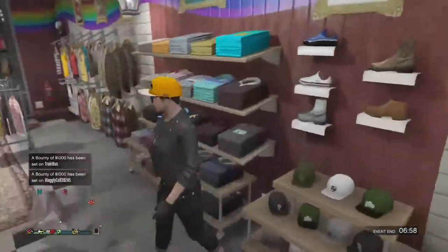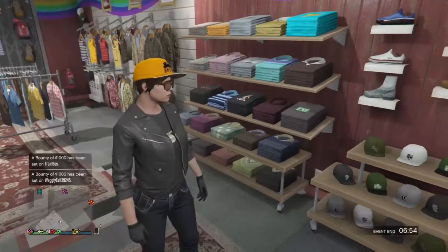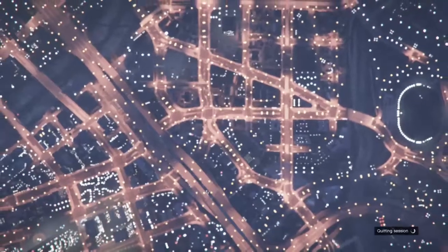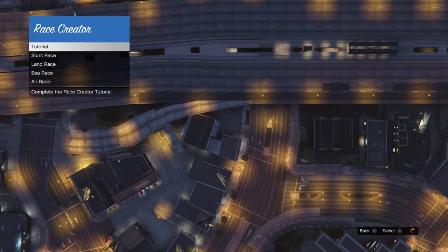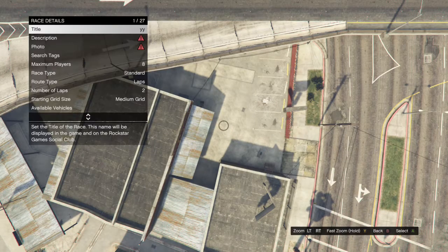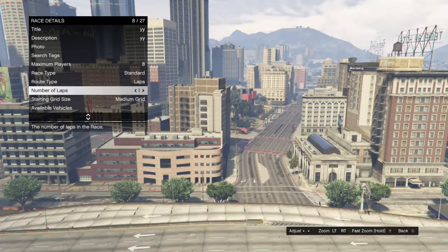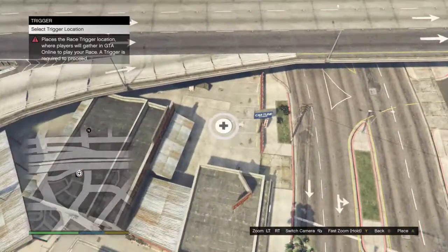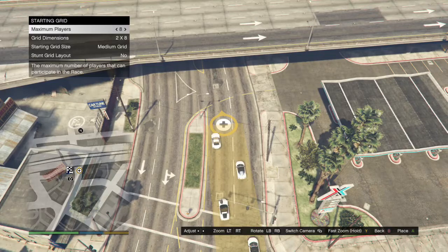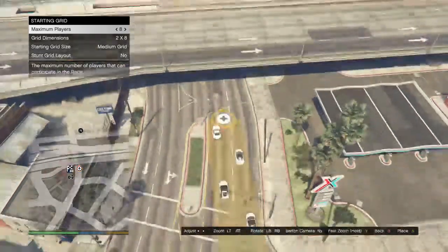After you save that as an outfit, back out and make sure it's saved. Then press start, go to online, go to creator, and make a land race. Once you're in the creator, go to create a race and create a land race. Sorry if I keep sniffing — I probably have a cold and haven't been feeling the best, which is also why I haven't uploaded recently. Anyway, name the race whatever you want.